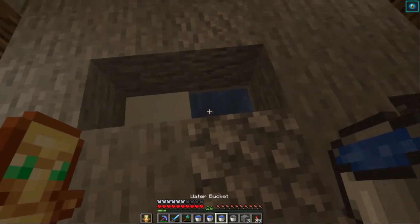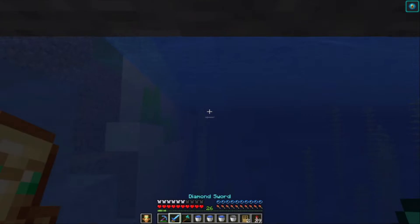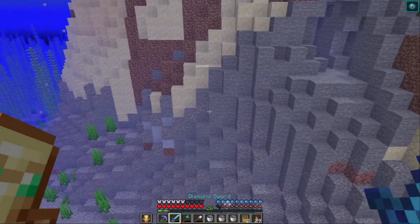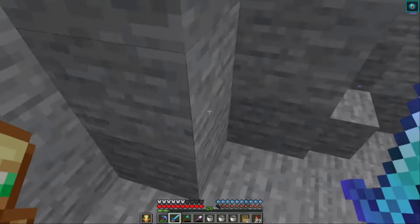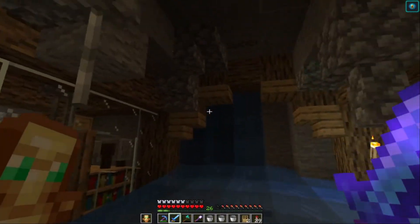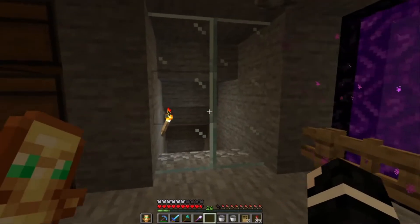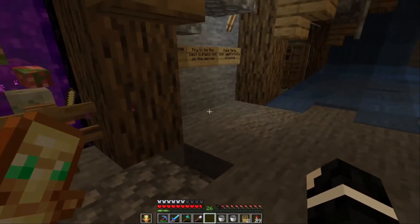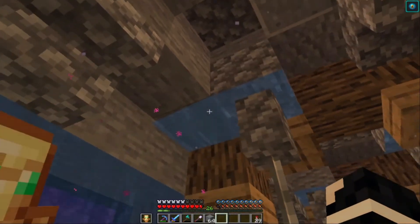Next, James begins flooding the entire starter base, describing it as a painful process. He removes the doors and lets water flow in, creates a bigger hole in the corner to improve the look, and places stone around the entrance. He acknowledges there's a lot of water logging to do but the water will fill the place anyway.